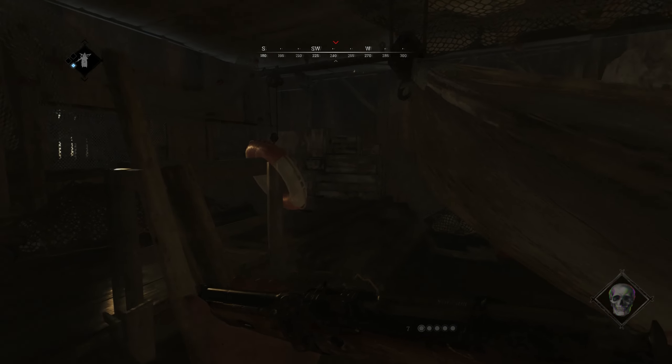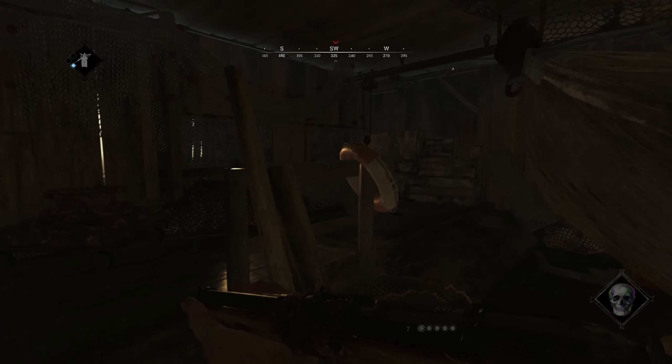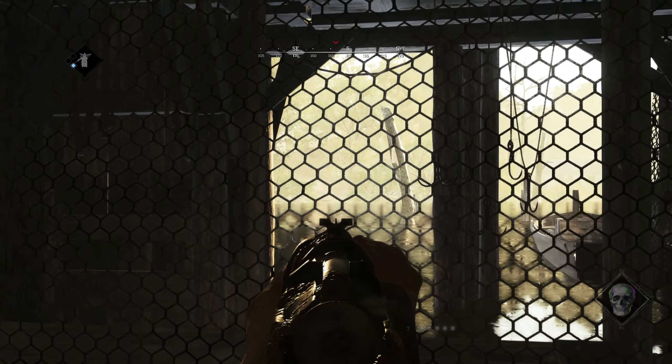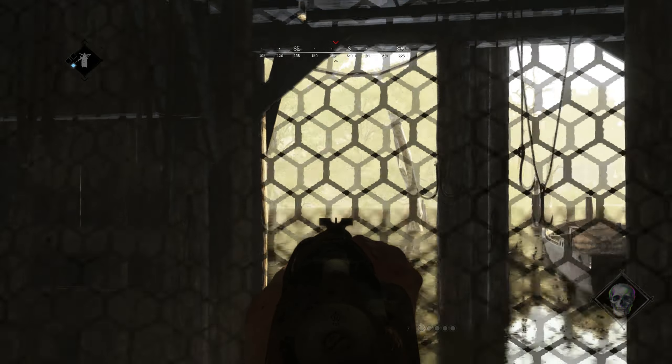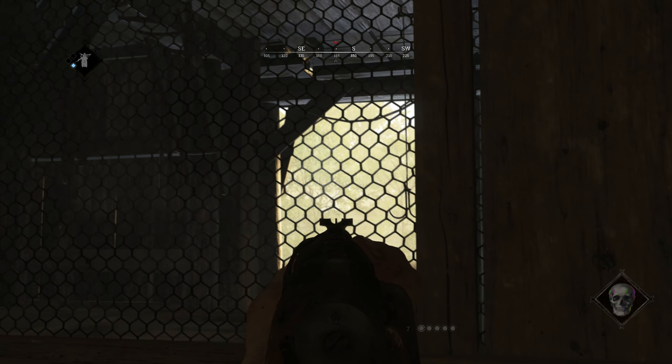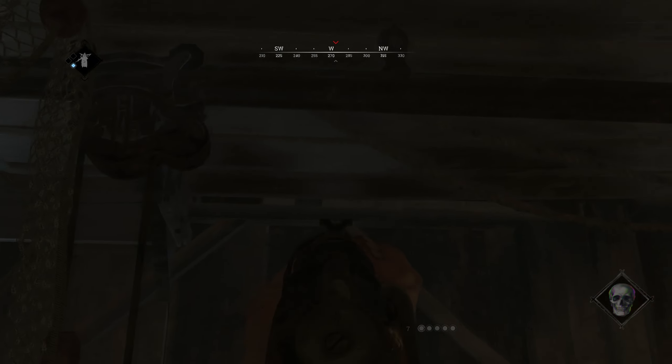The door corner offers zero valid covers but you can use this window to get an angle on the forest. I highly recommend staying on the right side of it to prevent getting spotted too easily from the outside. The only problem is that someone might be watching you from above.